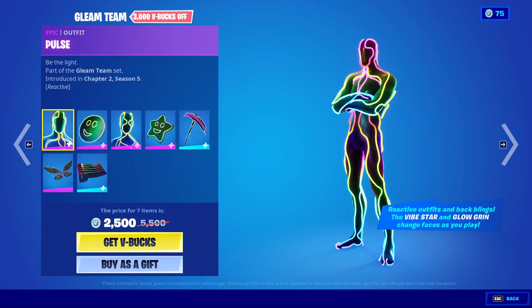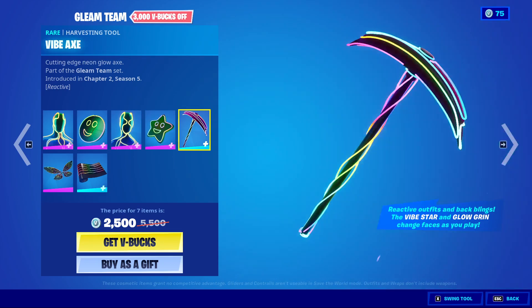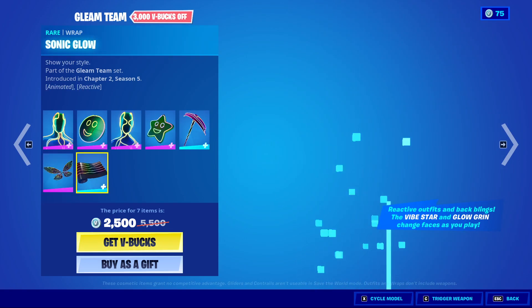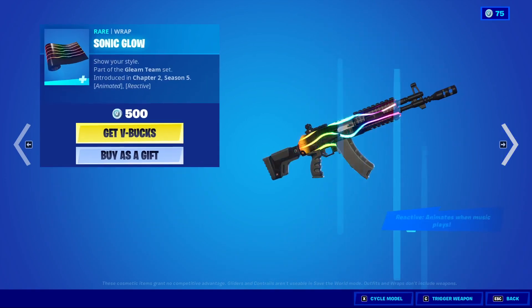We also have the Gleam Team, which comes with Pulse, Glow Grin, Flow, Vibe Star, Flybacks, Glow Wings, and the Sonic Glow Wrap. You can get those separately if you do wish.